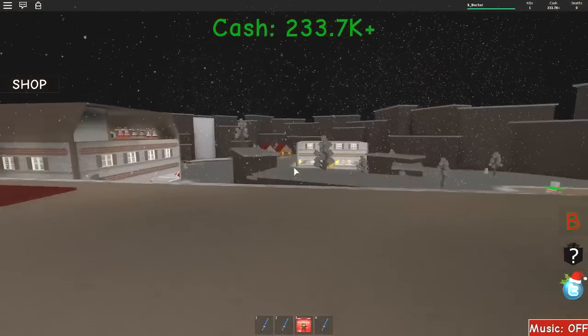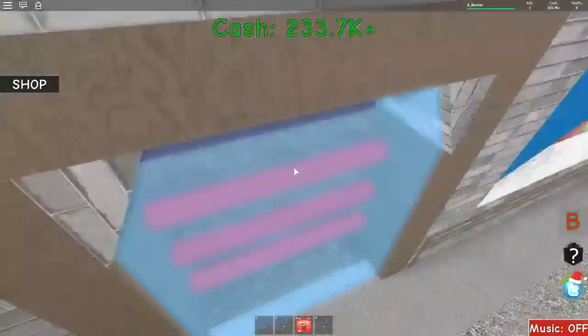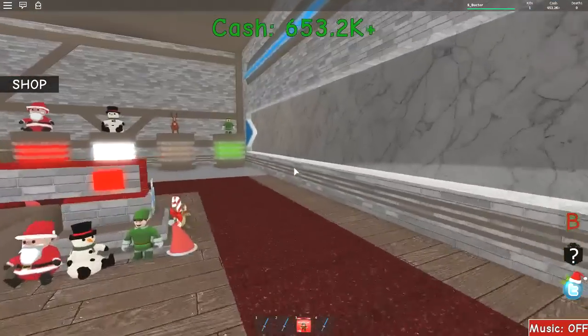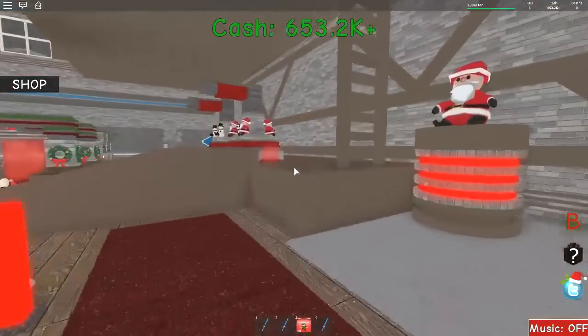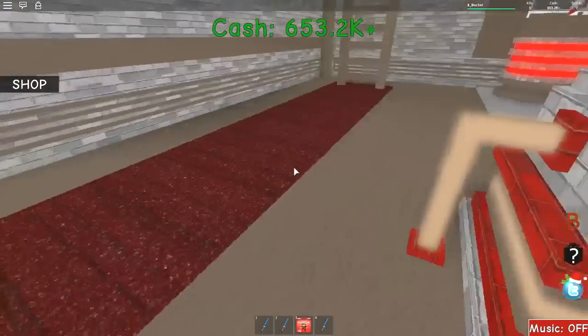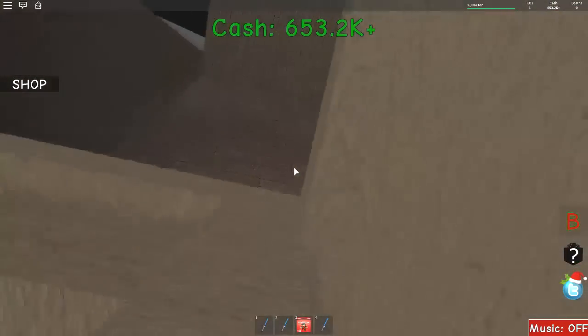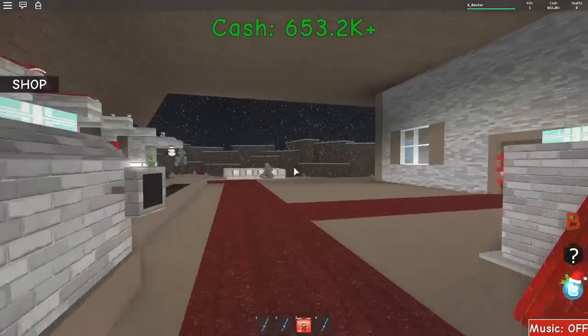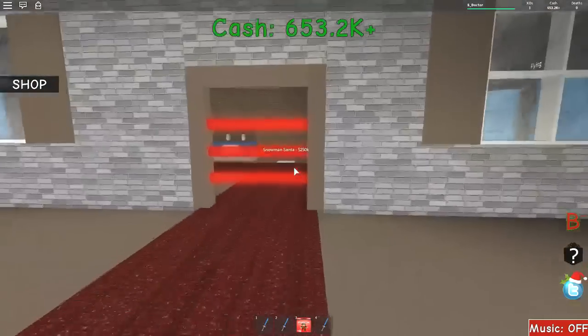Let's drop down and get a bit more cash. Another 400 — we've got 650 in the bank. I wish there was a teleport upstairs, that would make life so much easier. Wrong way — up the second ladder. Into our special room. It looks nice, doesn't it, with the snow falling? So if we need snowman Santa, we need red sparkle time fedora — wow, okay.